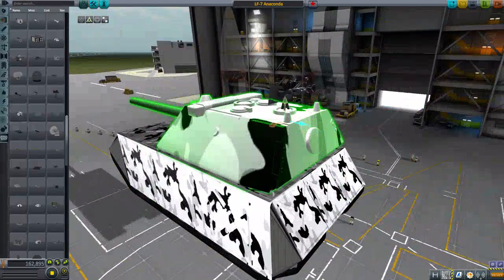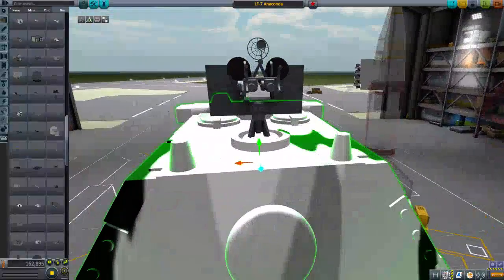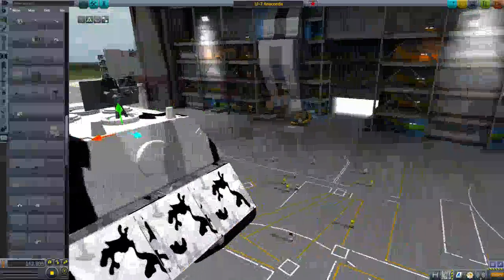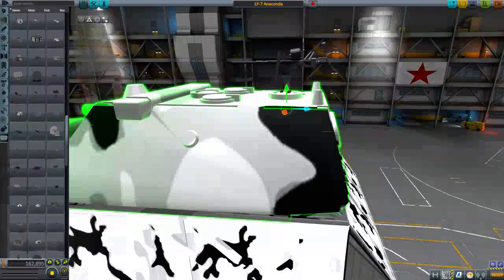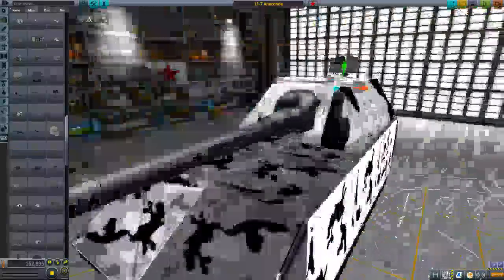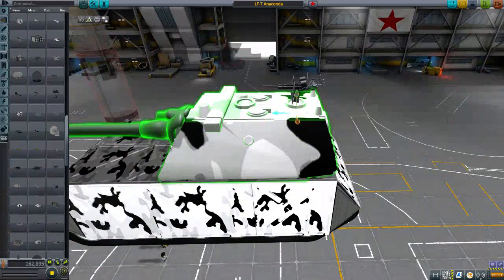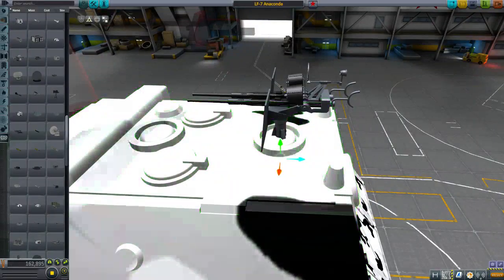I'll go for the 20 mil — looks just as cool, it's fine. A 20 mil could already shred a light tank. We'll put it in the turret so it looks about right. There's a slight question of how anyone would ever operate that though. I should probably put it there instead. Does that look better? It's a bit too forward though. What about the back? Looks better — even if it's impractical and no one would ever be able to use it. Perfect.